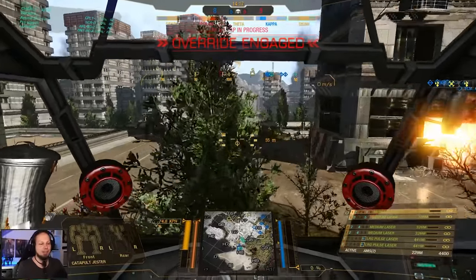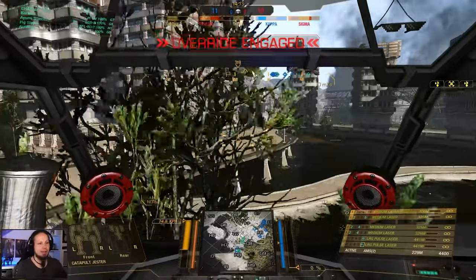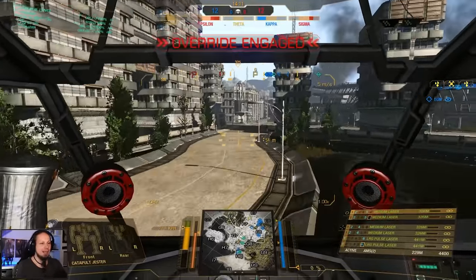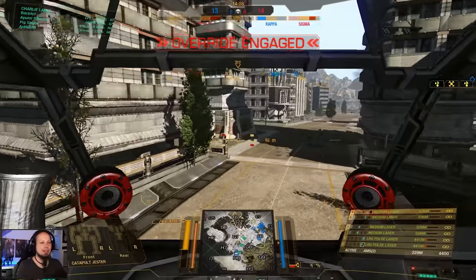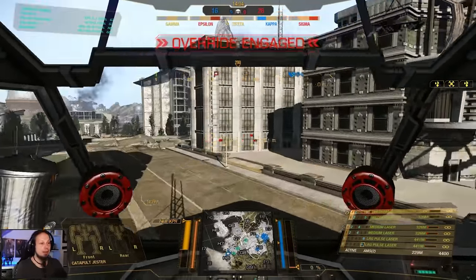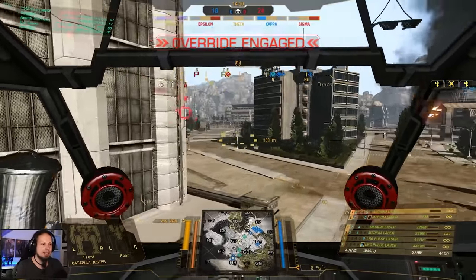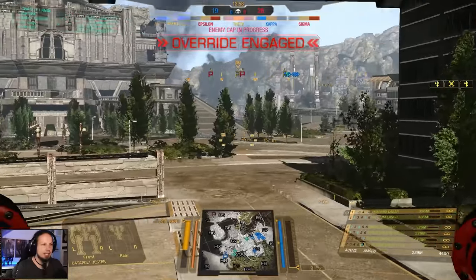Usually it would look like Charlie Lance, but now it's all in Alpha Lance because groups are dropping and the matchmaker is really having a hard time. I have my large pulses on the sides because I didn't want them in the ears. It would be better for peeking, though. At the same time, I'm losing my ears a lot quicker than my side torsos.